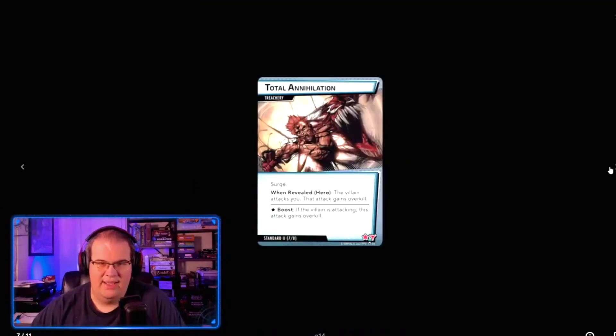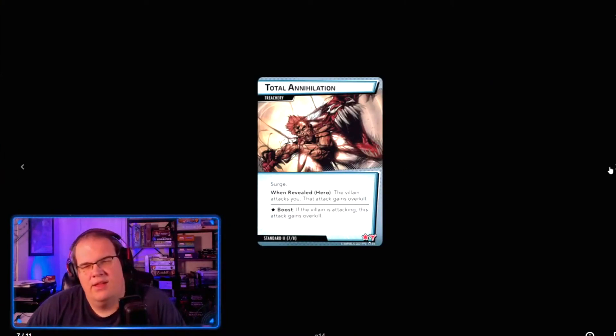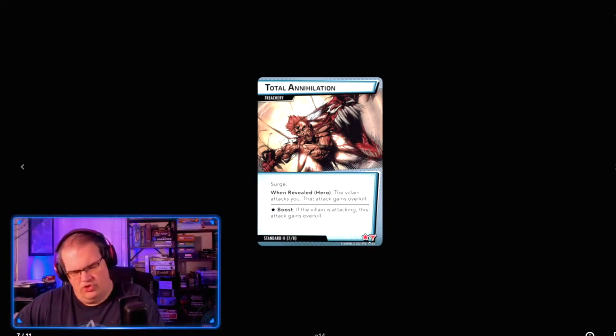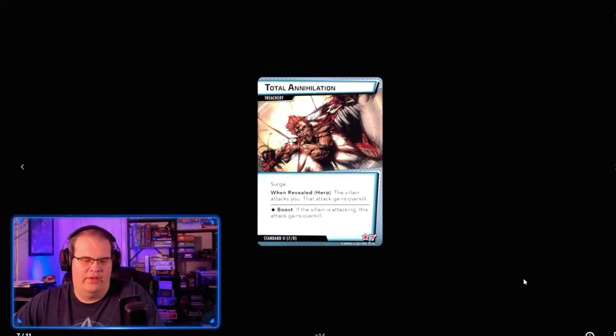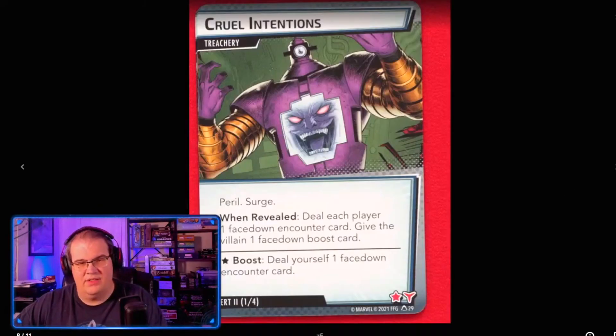Out of the Past — or I believe it's replacing Total Annihilation — has Surge when revealed, and your hero is attacked, and that attack gains Overkill. So it's a Surge plus an Overkill damage attack, and there are two of them. That's a pretty rough one. It's replacing Assault, basically just adding Overkill to it.